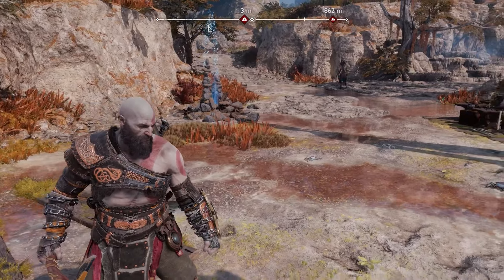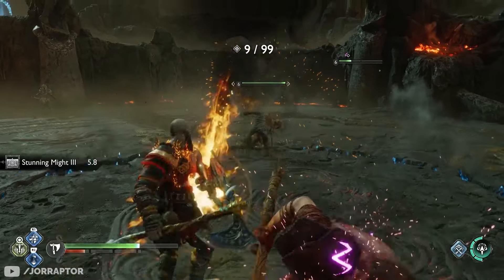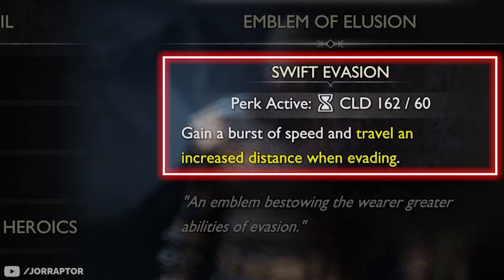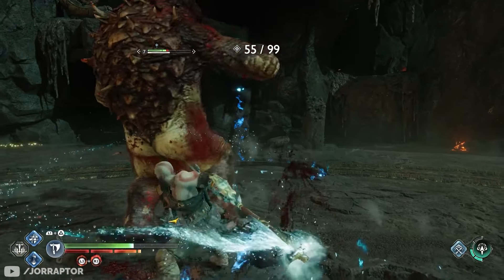Thanks to having all stats at a high level, you also get access to many special enchantments in the game that often have stat requirements you need to meet. Like the Emblem of Illusion, for example, which greatly increases the distance on your evade if your cooldown is over 60 — which is something you already get from wielding two pieces of the upgraded survival armor, so there's no reason not to use this enchantment.